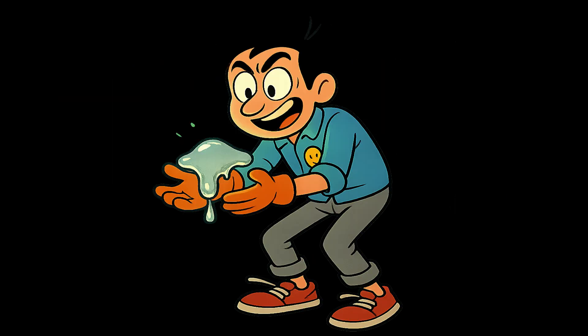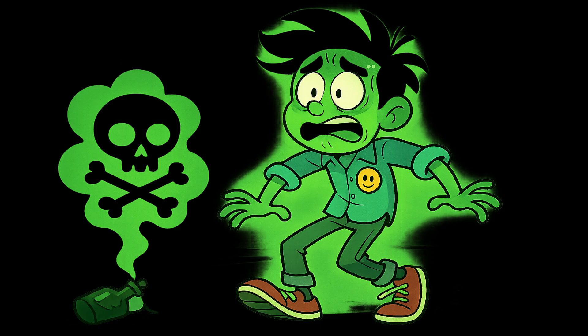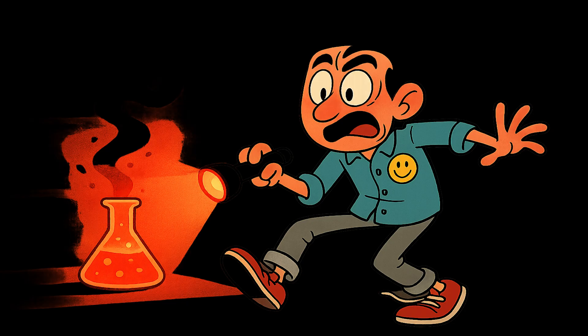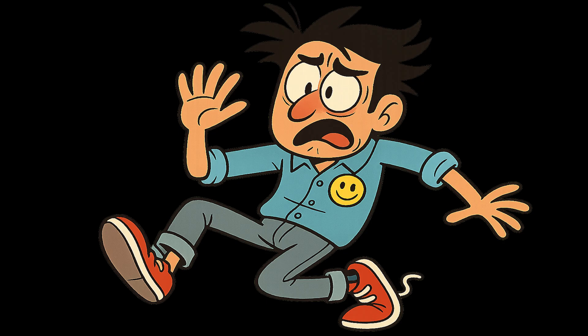Gallium enters and melts before hitting the beaker. You hold the puddle in your hands like, seriously? Germanium drops in, glitching out nearby electronics. Arsenic slinks in, quiet but deadly — you suddenly don't feel so good. Selenium follows, glowing ominous red. The air turns spooky and you swear the lights flicker. Then bromine arrives, already boiling and steaming. It bubbles like a witch's potion and burns your nose.